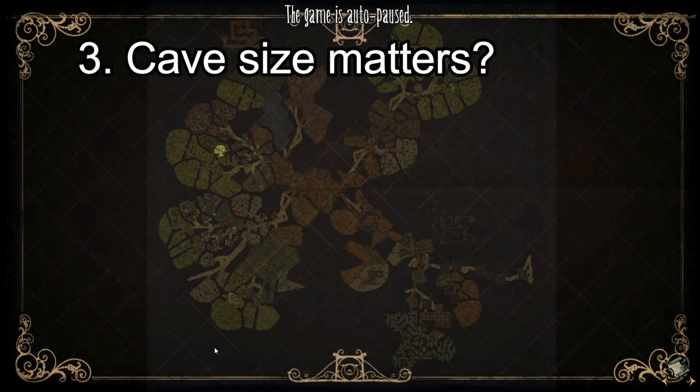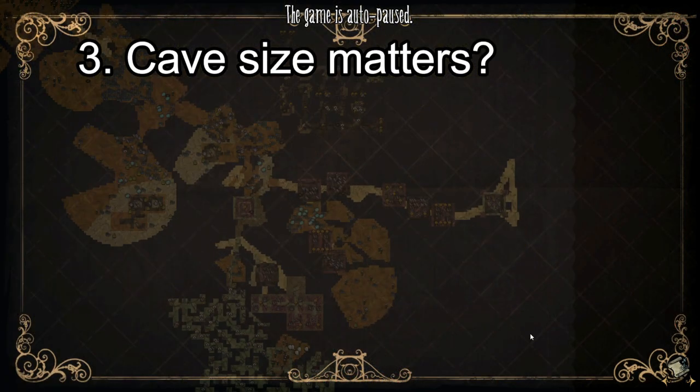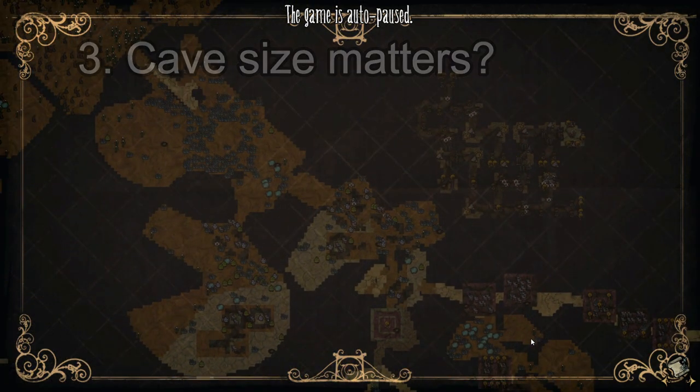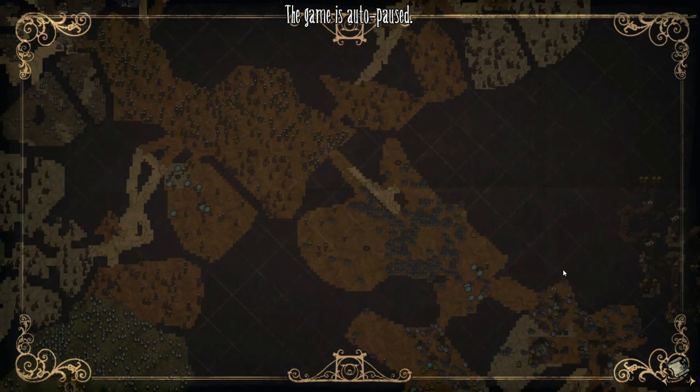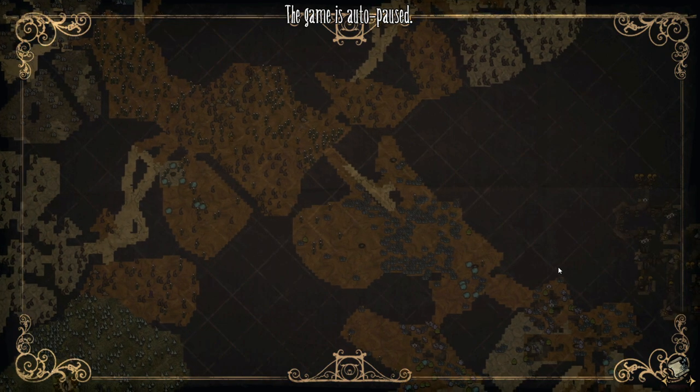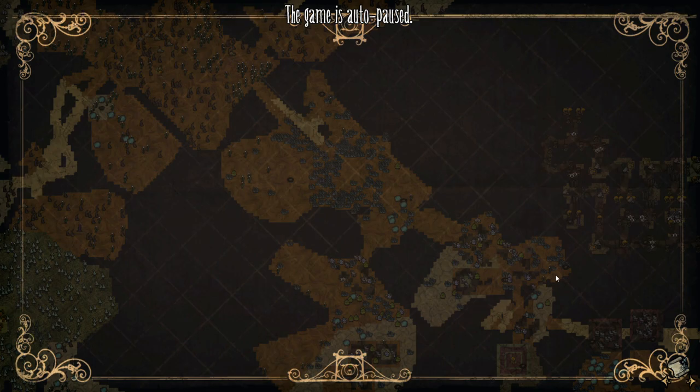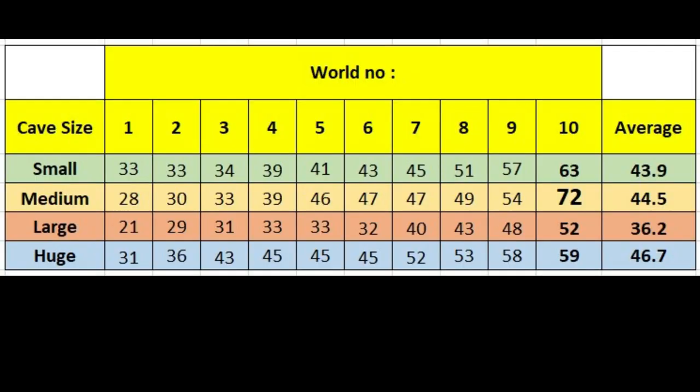Number three: cave size. Whenever I create a new world, I always wonder — does a bigger map size mean more tulisite statues in ruins? In short, no. I tried generating 10 worlds from each size: small, medium, large, and huge. Here are the results, sorted from the lowest amount of statues to the highest, along with the average number of statues per world size.